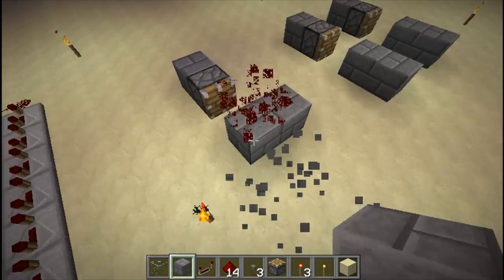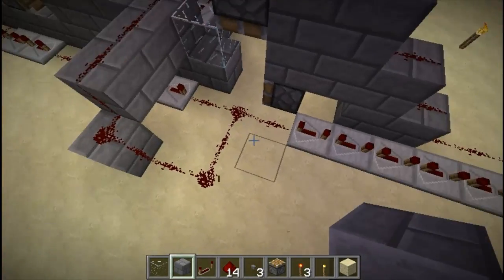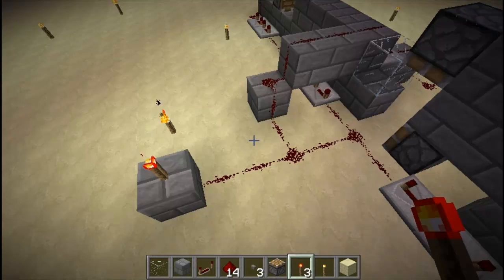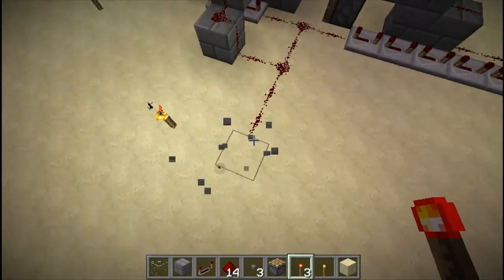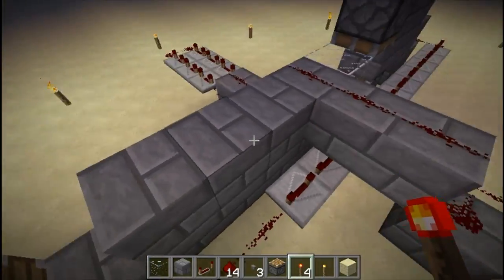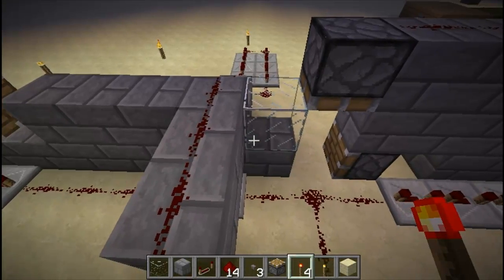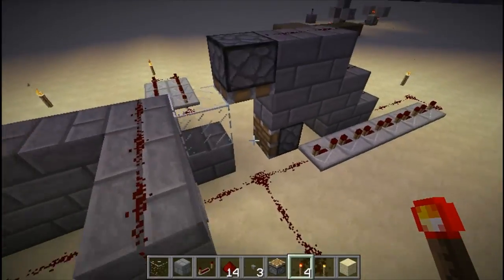A for loop is a loop that will execute a specific statement a specific number of times. This loop right here could, for example, invert this torch a certain number of times, or blow up TNT a certain number of times. The number of times is determined by the piston array and how many items you put into it. Right now I have a glass block and nine stone bricks, which means this for loop will execute nine times before it stops.